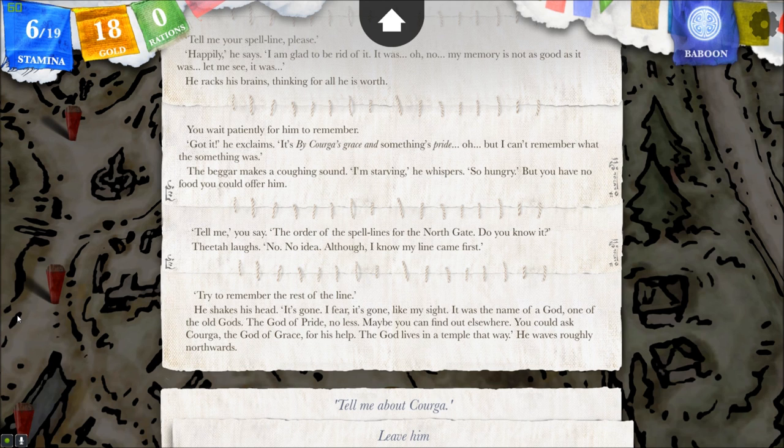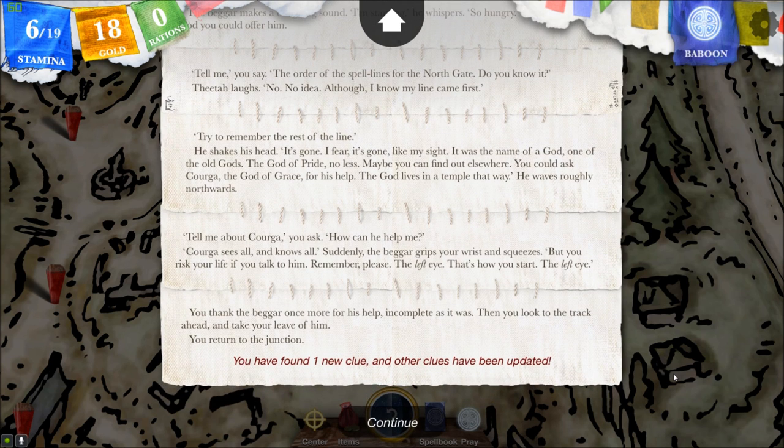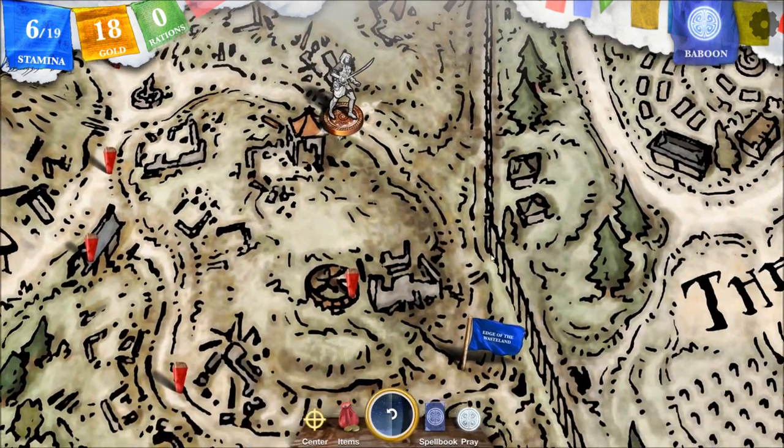Tell me about Corga — how can he help me? Corga sees all and knows all. Suddenly the beggar grips your wrist and squeezes. But you risk your life if you talk to him. Remember, please — the left eye. That's how you start. The left eye. Yeah, the solution we solved before — and I know to skip the circles. You've got to make a cross starting with the left eye. You thank the beggar once more for his help, incomplete as it was. Then you look to the track ahead and take your leave of him. You return to the junction. One new clue and others have been updated.